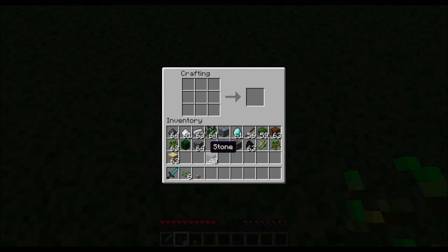Mossy cobblestone you can make also, which is just vines and cobblestone. I'm not sure how you can get vines though. I'm guessing if you have a pickaxe that can get anything from mining it, you could do that. But yeah, you can make those.